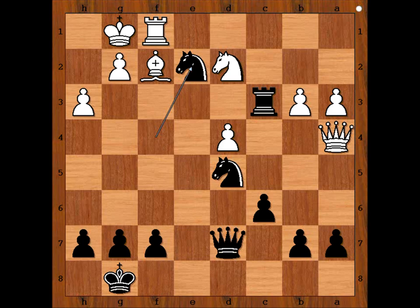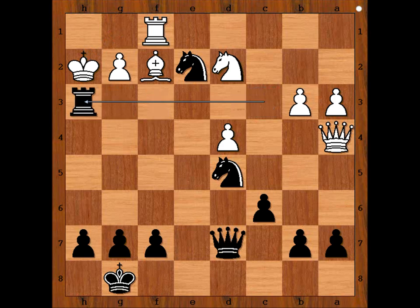Botvinnik played knight to e2 check, king to h2. This is a very interesting position — it is black to move. If you wish, you can pause the video and try to find the best move for black. Botvinnik played a killer move and Bondarevsky resigned. Rook takes pawn on h3 check. Bondarevsky resigned in view of this continuation — pawn takes rook.